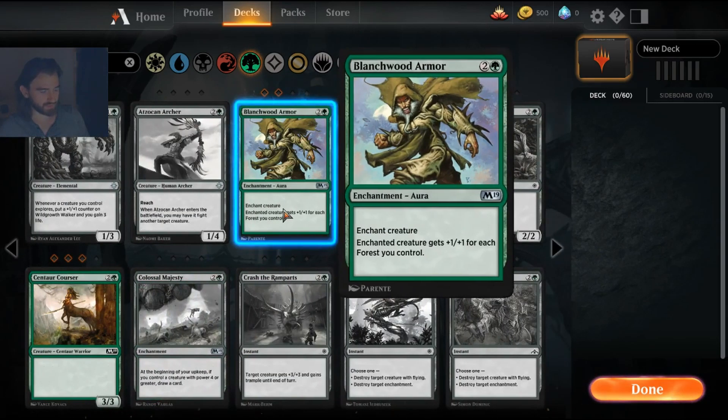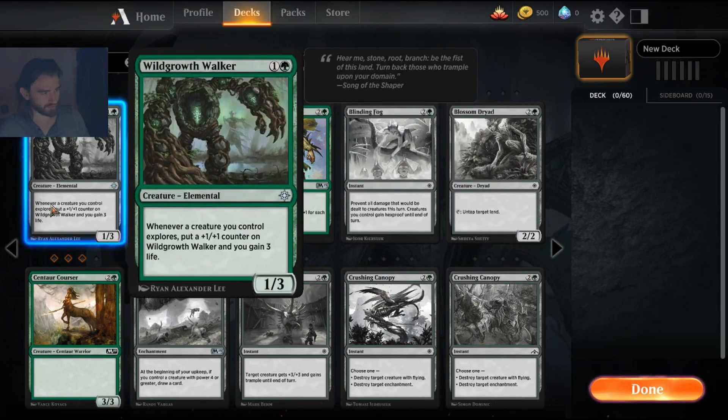Blanchwood Armor actually works sometimes — I was surprised. You get plus one plus one for each forest and you can play this on something completely useless like a token or a mana dork in the late game, and it kind of works. Of course most green auras either lose you value or give you a one-for-one, but it's an extremely potent card when your opponent is tapped out and can't instantly remove the creature you put it on.